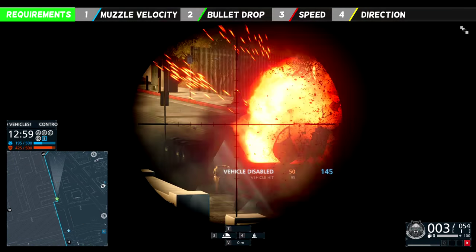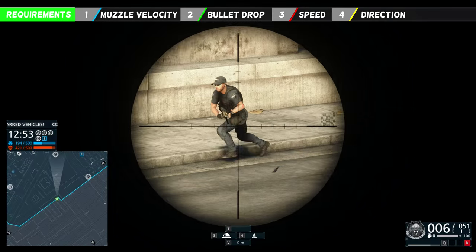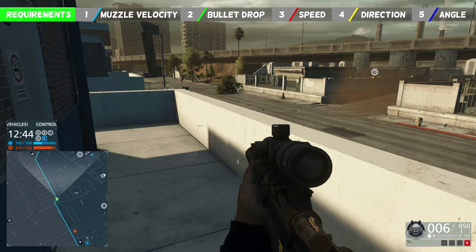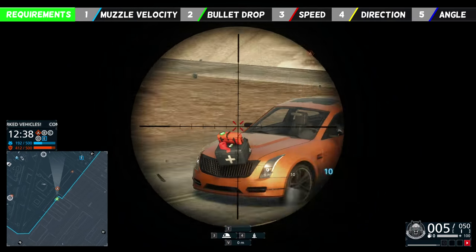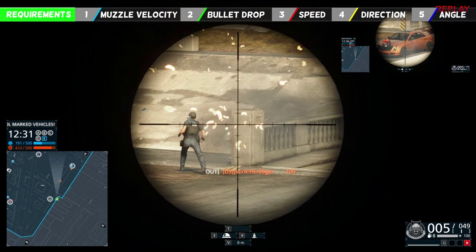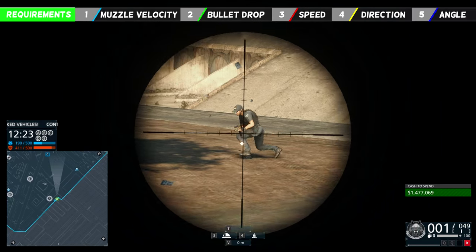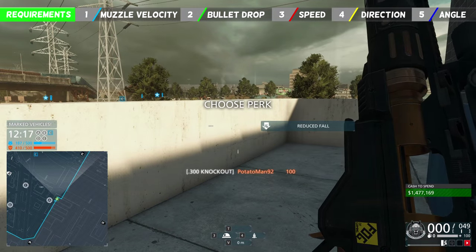Number 4 is the direction of travel. You will have to lead your target a lot more when he is driving from your left to your right than when he is driving straight towards you. Number 5: the angle to your target is basically the elevation — shooting uphill or downhill. Most of the time when you are sniping you will have the high ground and you will be shooting downhill. These are the 5 things you will have to compensate for in order to kill your target with only 1 shot.